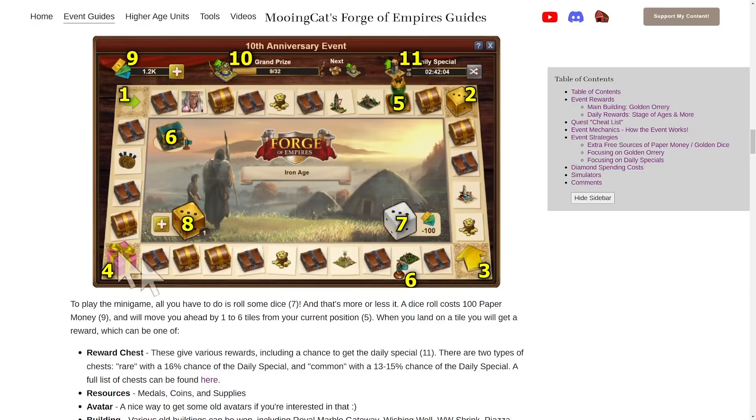In addition to the normal tiles, you have four corner tiles. The first one is the start — each time you pass it you get one grand prize and you also move up one age on the board. Moving up an age doesn't really change much; it increases the amount of resources you get but nothing else. You get a grand prize every other pass, or specifically an upgrade kit for the main building every other grand prize. The next corner: the first time you land on it on a day you get a golden dice, and every subsequent time that day you get 125 paper money instead.